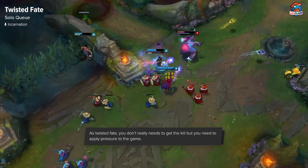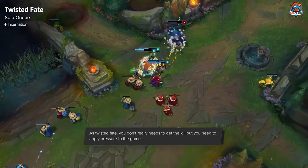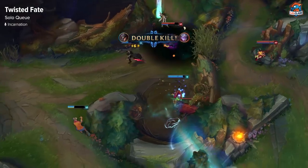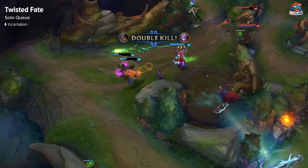So if you just get into an even matchup or whatever, and you can pressure the map, then that's pretty much the purpose of Twisted Fate. You don't necessarily have to get kills on him — you just need to apply pressure.